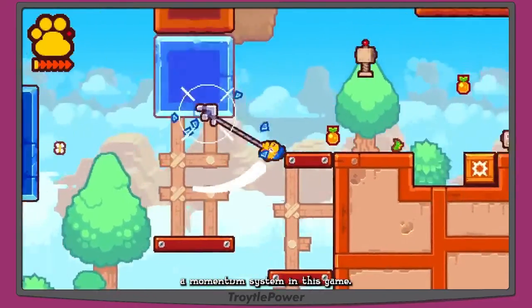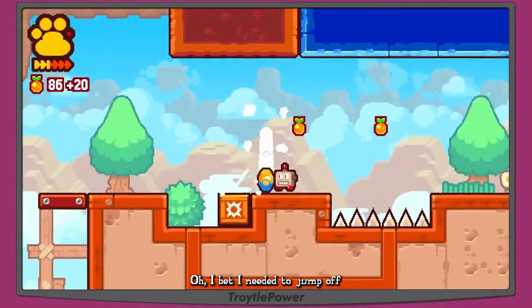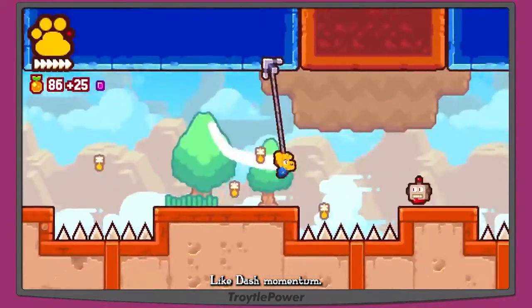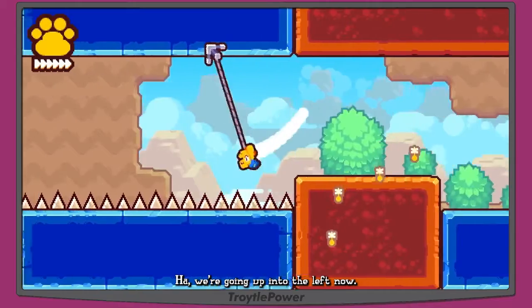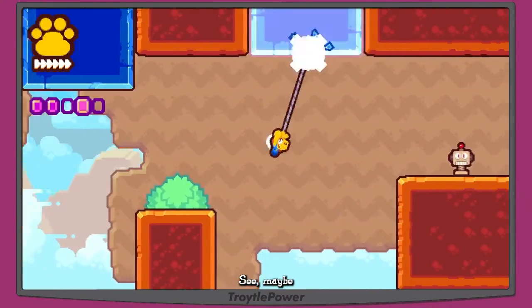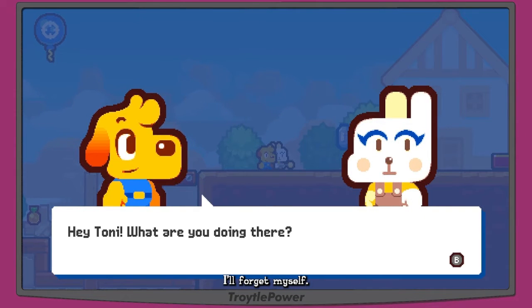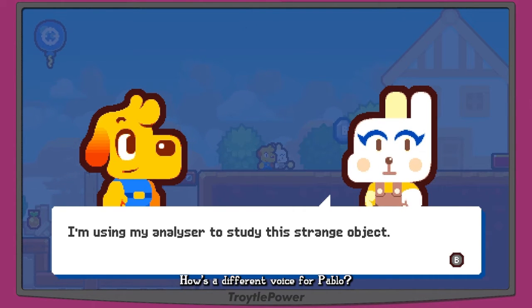Below the paw print there are arrows that fill up as I move — I think that's the dash momentum meter. There's a pit I almost fell into. Going up and left now — I think this leads to a gem. I picked up a dog treat, maybe that restores health. We've got purple gems one, two, and four — we missed gem three. Our bunny friend Tony appears.